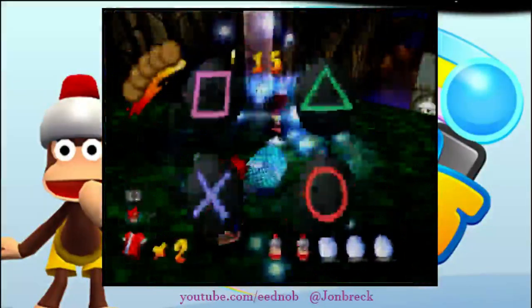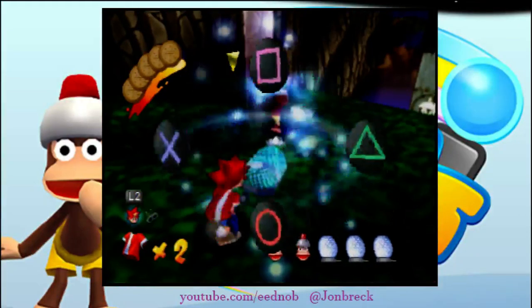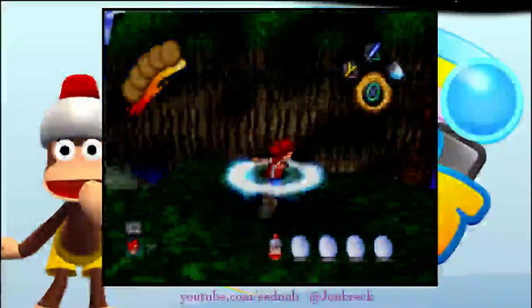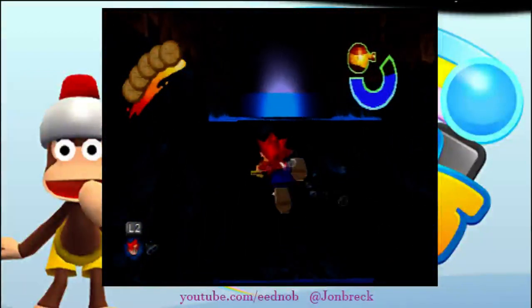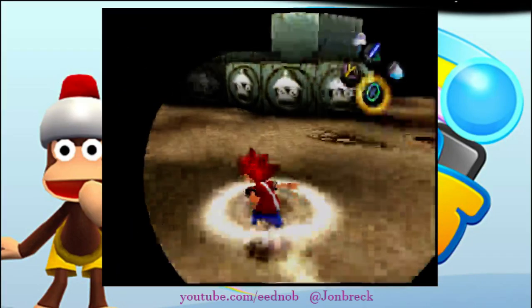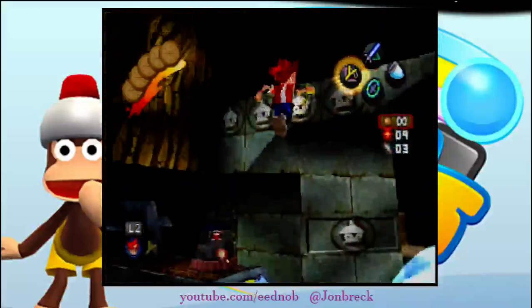You're going to immediately catch that monkey first, no matter what. Then you're going to hit this guy because he will run away, and catch him. Use the super hoop, go over here, cancel it, and fall into the water.